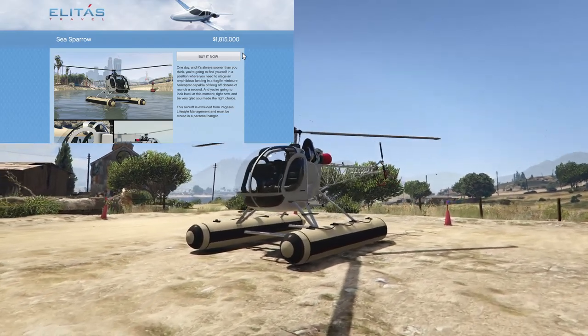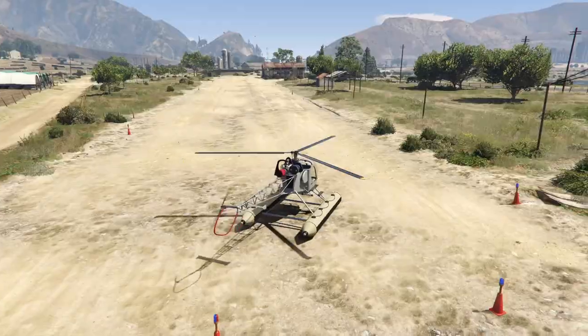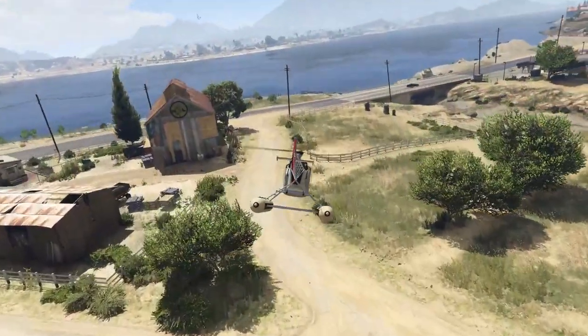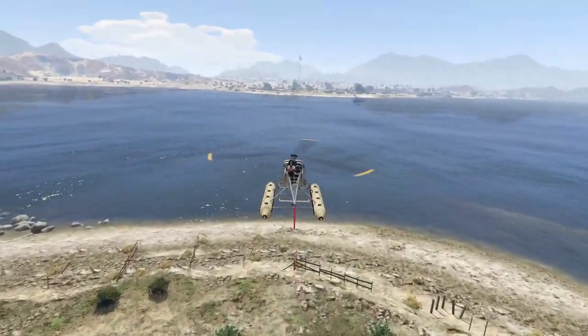Next up we have the Sea Sparrow. This is basically a Sparrow with pontoons on it, which is actually pretty cool. Obviously the Sea Sparrow is just a Sparrow with pontoons on it, so it can land in the water. It's not rocket science here — it's just GTA.